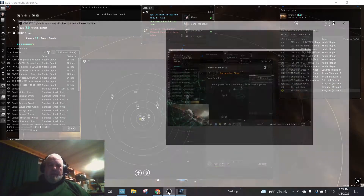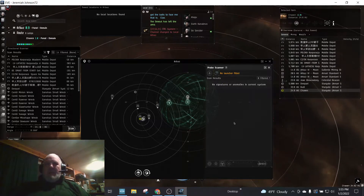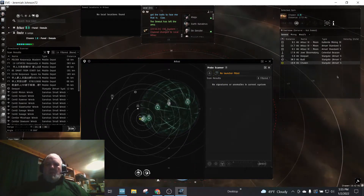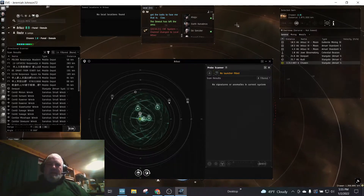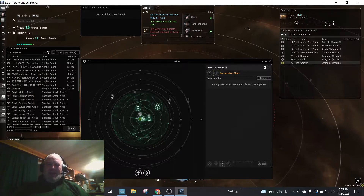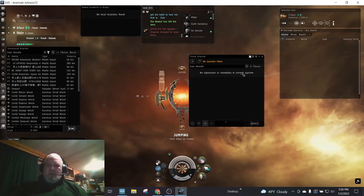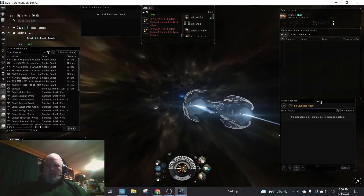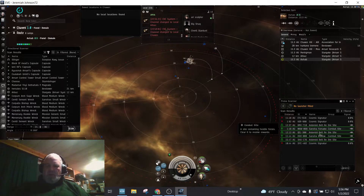No anomalies here, so I can just keep moving. It is a little bit strange — being out in Stain for the last week, worrying about flying from spot to spot and watching local — and now that I'm back in high sec, it's strange just having people in system. I got a Forsaken Burrow — there's a burrow — I don't know if I can take it out, but we're going to try.